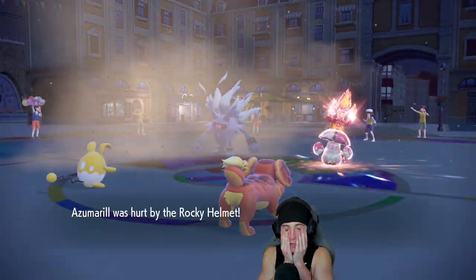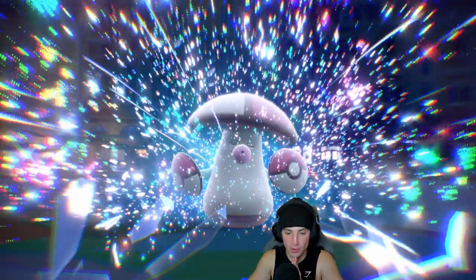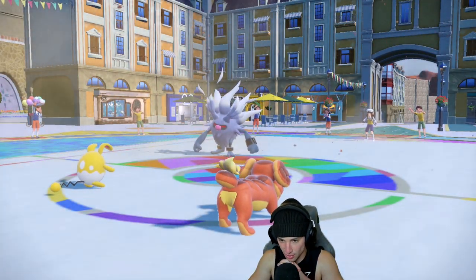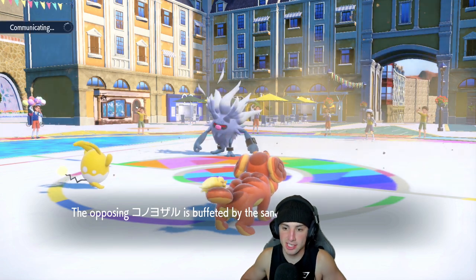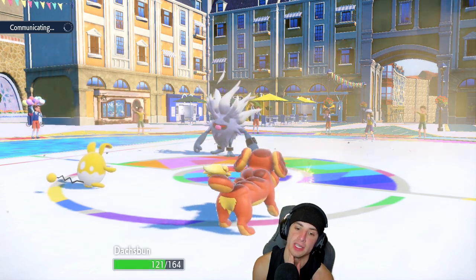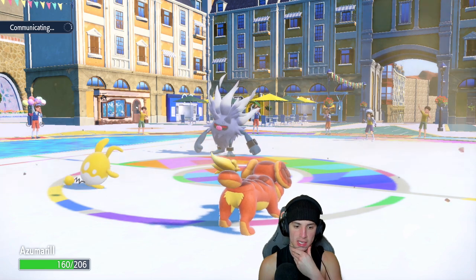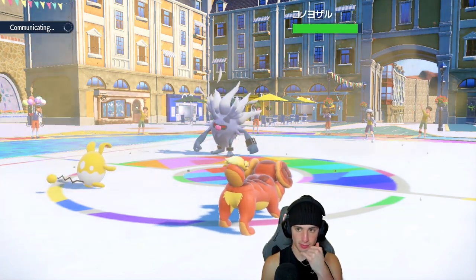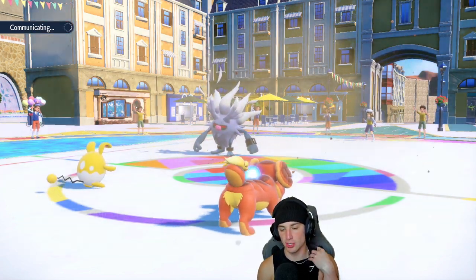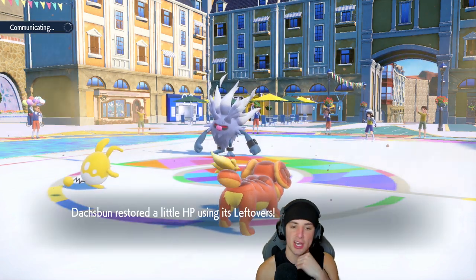Ting Lu I'm not worried about because I can just Body Press it. But Annihilape is bulking up — I can't hit it with Dark moves, which kind of sucks. So I'm just sitting here and going to start Yawning it. That thing is a problem. I might Protect my Azumarill and Yawn it this turn. I don't see anybody KOing my Doxpun — the only way would be like Fissure, but they already got their RNG for today.